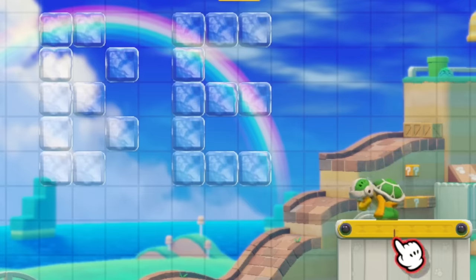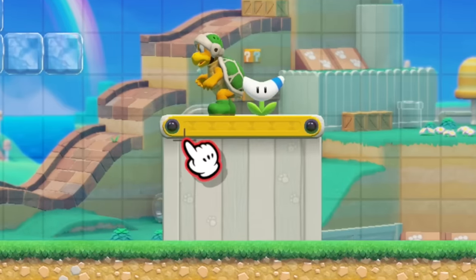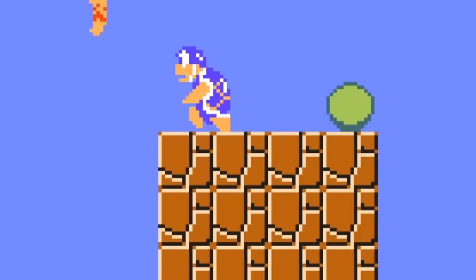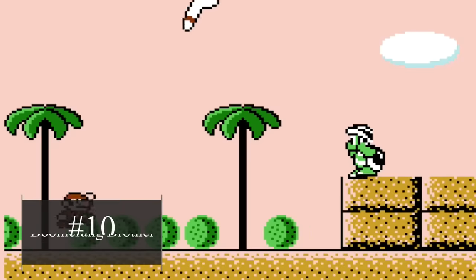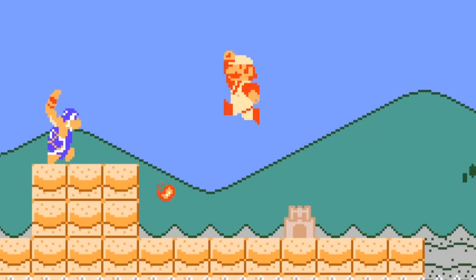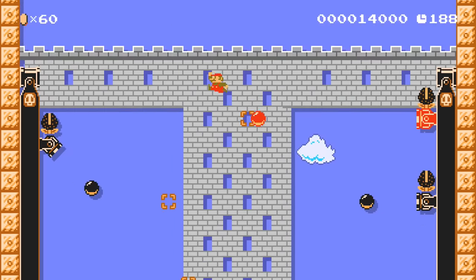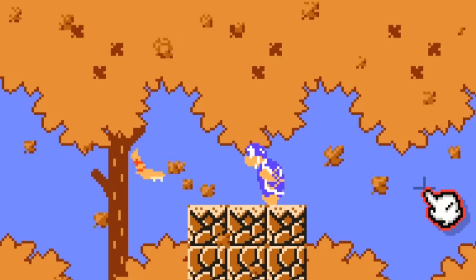We have Hammer Brothers in the game, and we have the Boomerang Flower in the game — what if we had the Boomerang Bro? These baddies started tormenting Mario in Super Mario Bros. 3 and throw a projectile that curves and then returns. Mario Maker has so many linear bullet-type attacks, and Boomerang Bros will help people get more creative.